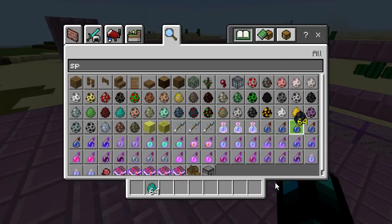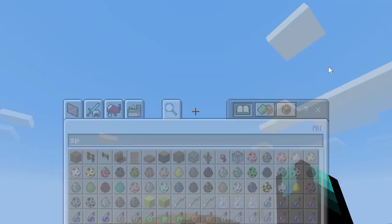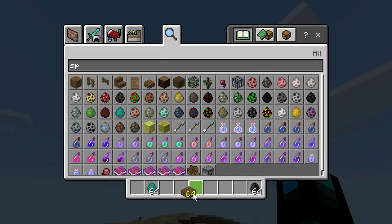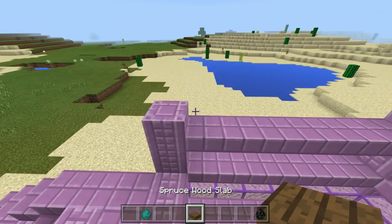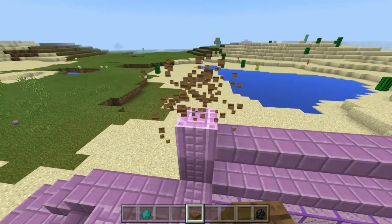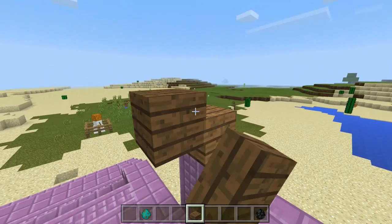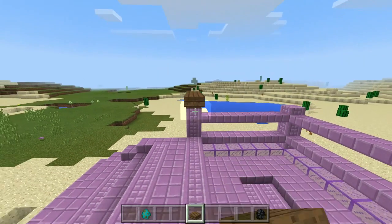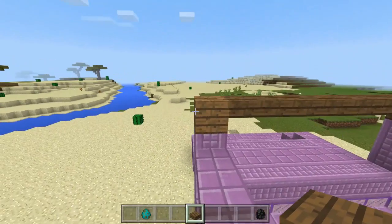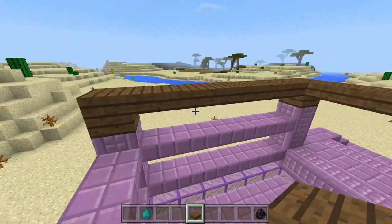One thing I did forget to add is some shade, but for right now let me just get some wooden slabs and make this thing work. Let's just take some wooden slabs real quick and go like up about here, and then about here, and here. It can be floating, I don't care. This looks sort of nice — it has to look sort of nice.